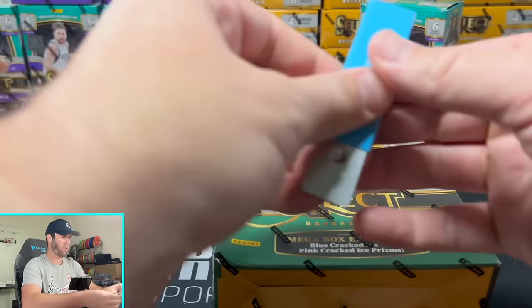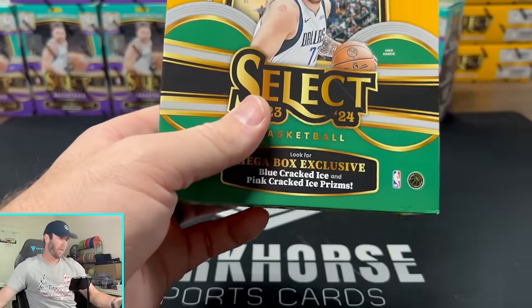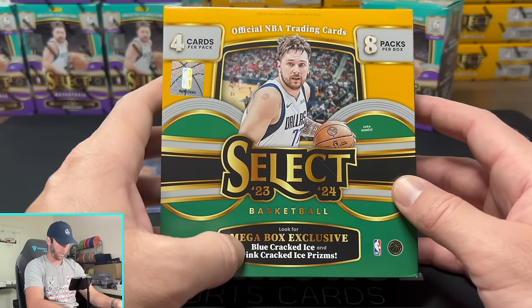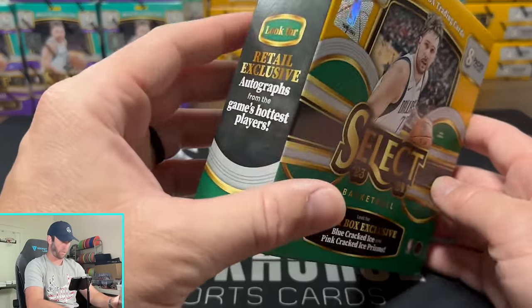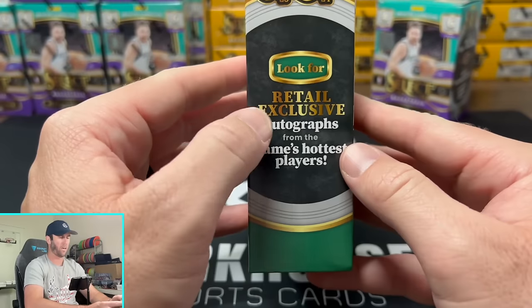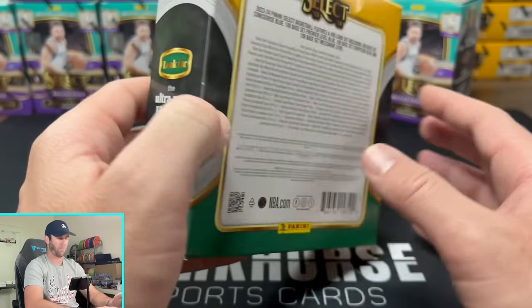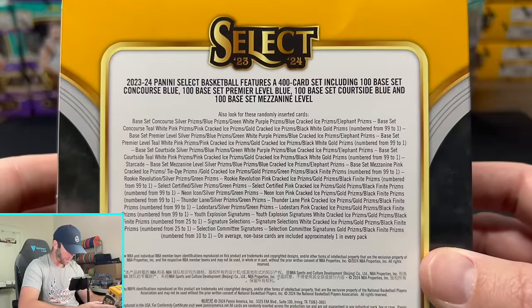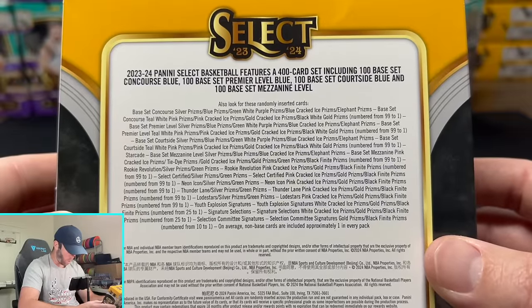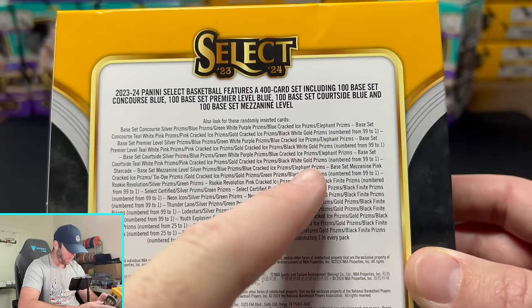The Megabox is $20 more expensive — blasters are $35 and the Megabox is going to be $55. On the Megabox we get eight packs, four cards as well, so you're getting eight cards more in the Megabox. We are looking for the blue cracked ice and pink cracked ice — those are going to be exclusive to the Megabox. Also we have autos — you can pull autos out of the Megabox. And for these we're looking for the elephant prisms, which are the rare ones here. You can also pull black finite and gold. We're going zoo hunting — this is elephant, and this one is tiger and zebra.